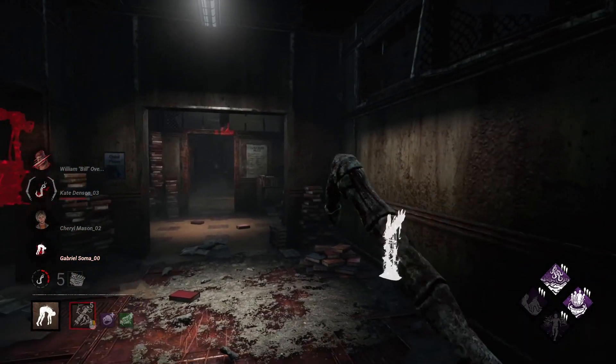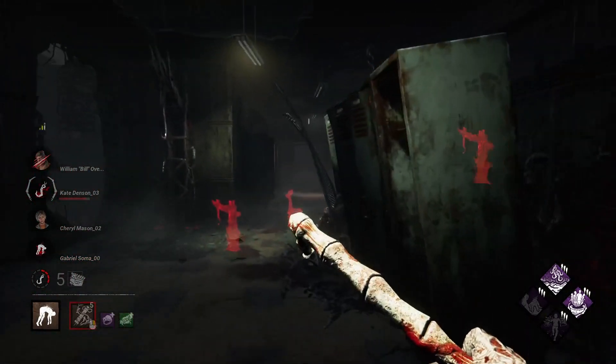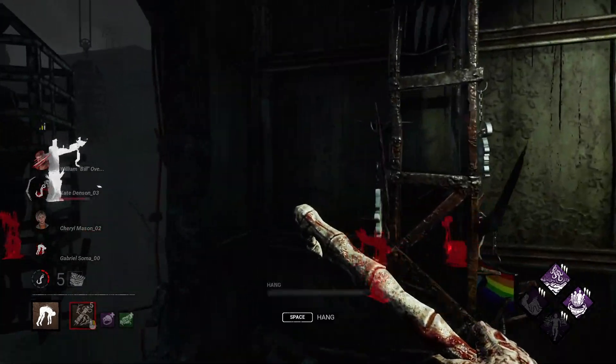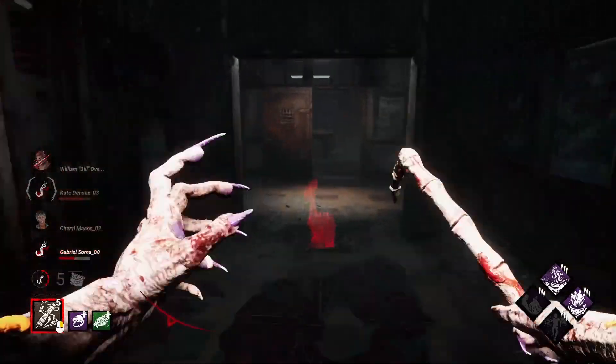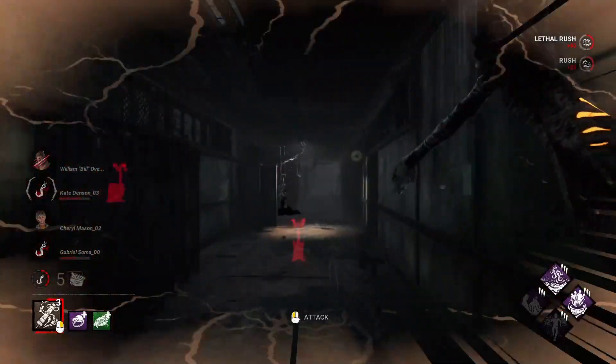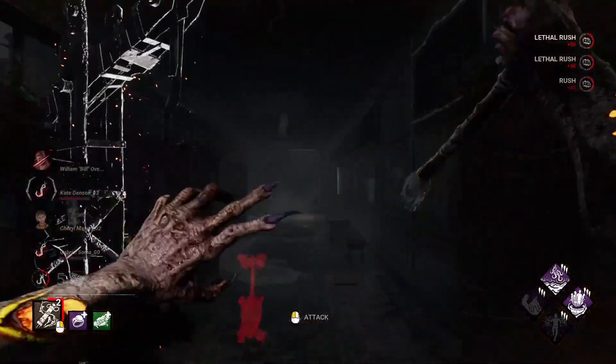The Blight was experimenting on some mice with his various serums and substances when he noticed that the mice were missing. He saw a cat scurrying away with several mice in its mouth and tried to chase it down. In the end, all he ended up finding was a corpse of an unknown animal that had been torn apart from the inside.